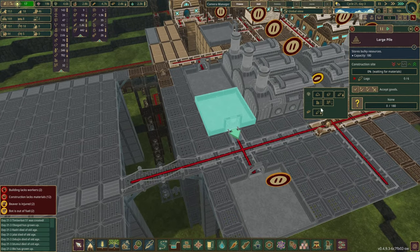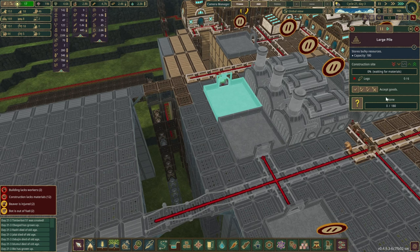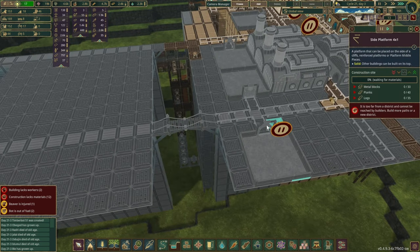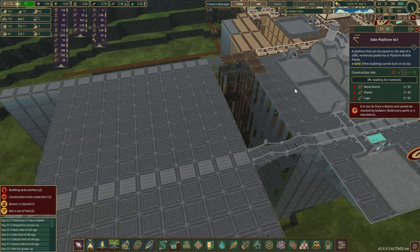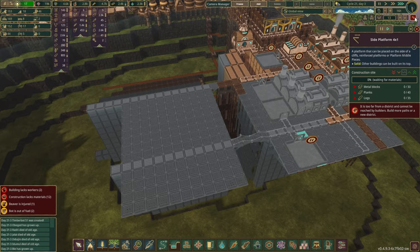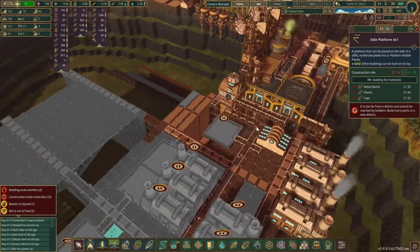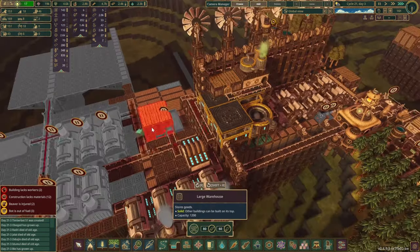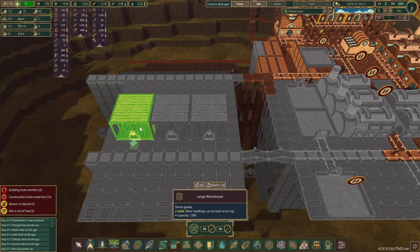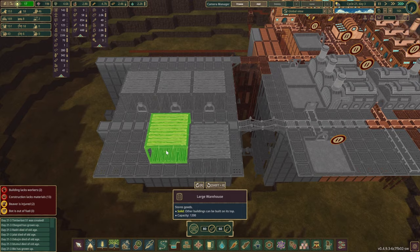Let's grab some metal for this one as well. Once that is done, all that metal is going to be used not only in our pot production zone but in other places as well. On the other side, I think the design and layout can be fairly similar to what we have done before.